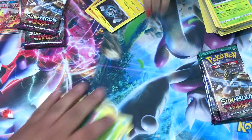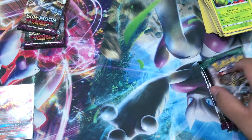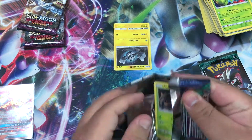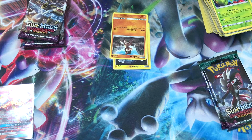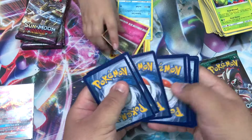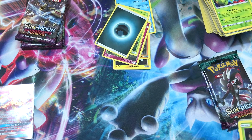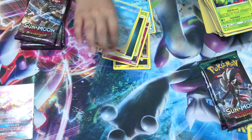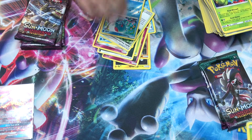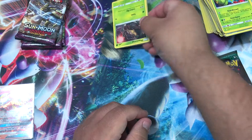Start doing this one. We have another Alolan Geodude. She pulled a Mudbray, an Alolan Sandshrew, a Cottonee, a Bellsprout, a Darkness Energy, Whimsicott, a Vanillite, Aether Paradise Conservation Area, a Tentacool, and an Oricorio.